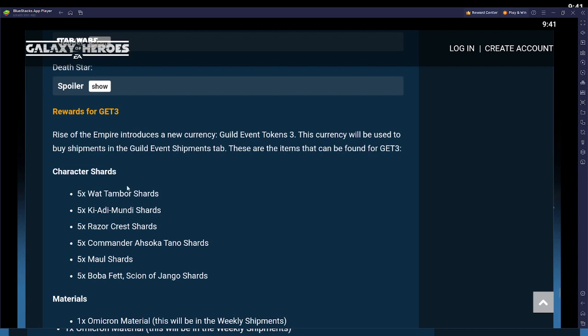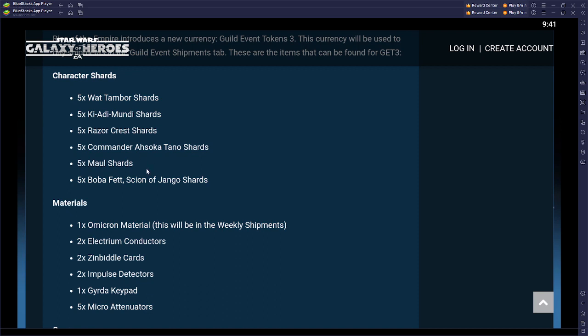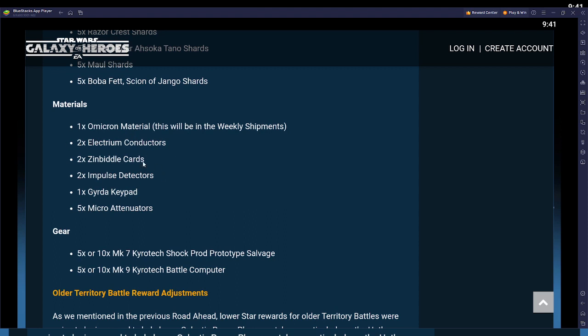Now for some positive news: Guild Event Currency — some huge changes here. Wat Tambor and Kaity Mundy shards we all expected and are okay with. They also threw in conquest characters instead of doing exclusive characters, and I think that's awesome. It'll be another way to earn character shards alongside proving grounds.